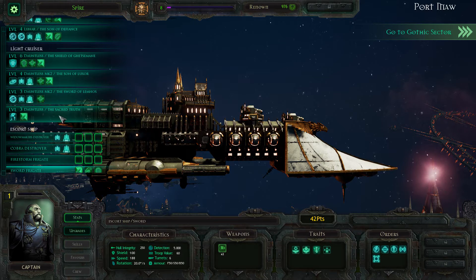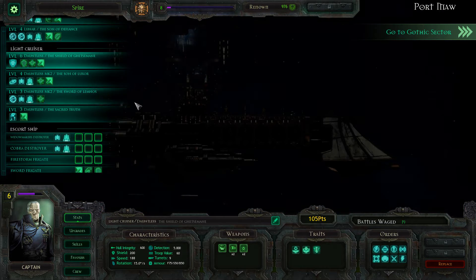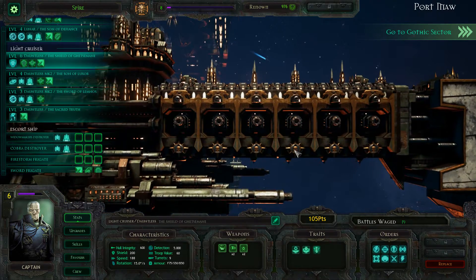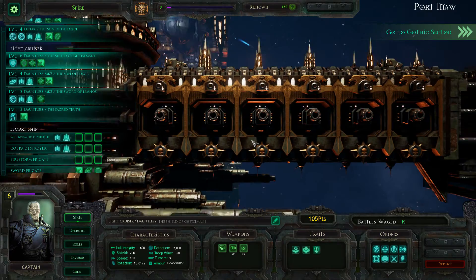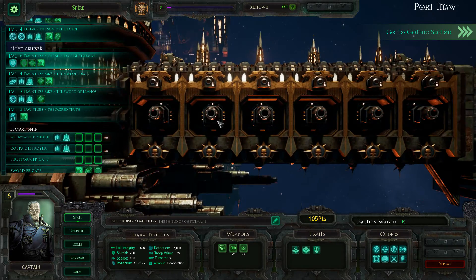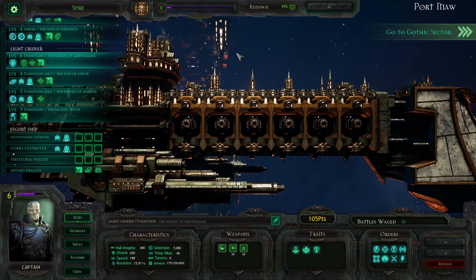We can go up here to the Dauntless-class light cruisers — for example, our lovely Shield of Getzbane. It is 4.5 kilometers long with a crew of 65,000 souls. If this ship is 4.5 kilometers long, how big are those guns? They are massive. And you look at the artwork in these books and those guns are about the right size.